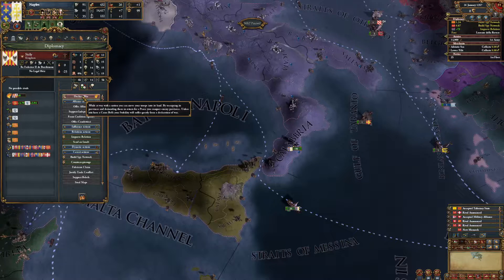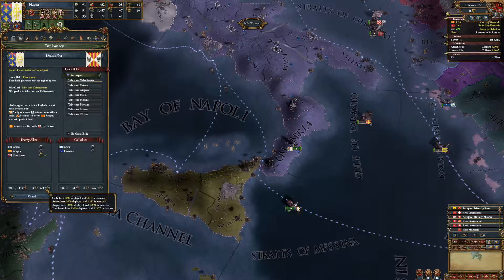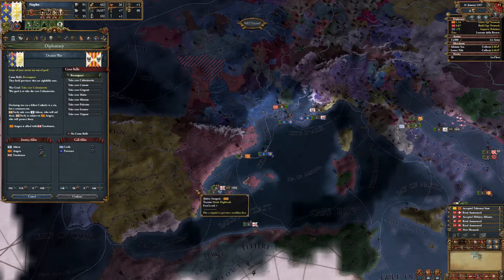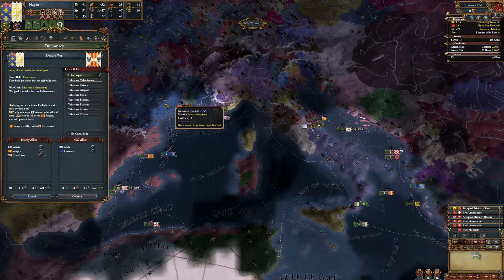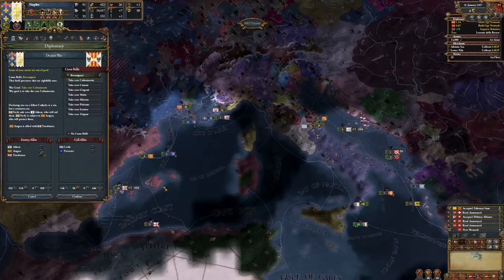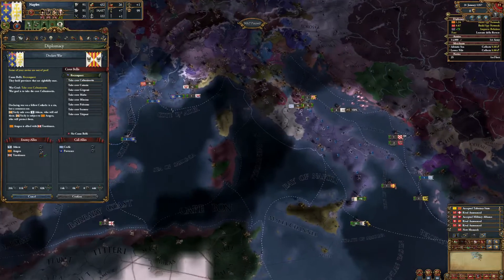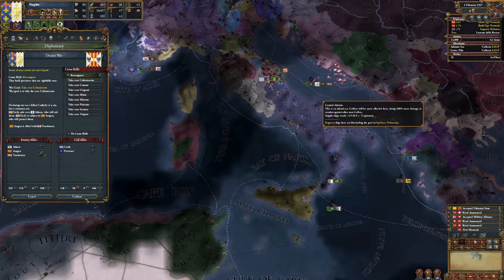We can declare war immediately. Don't be too scared — yes, they have a lot of troops, but they are also in a civil war, and that's what we want to exploit. We just have to hope they don't get military access toward Naples through northern Italy. Genoa is on the other side blocking things too. We can probably expect them to siege down Provence but that's something we can afford to lose. We have to wait for the first of February — okay, now we can declare war.